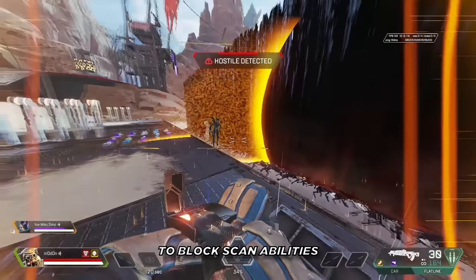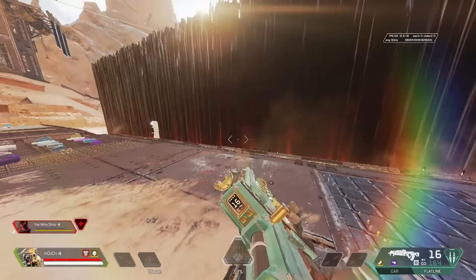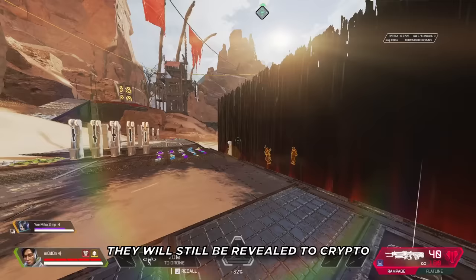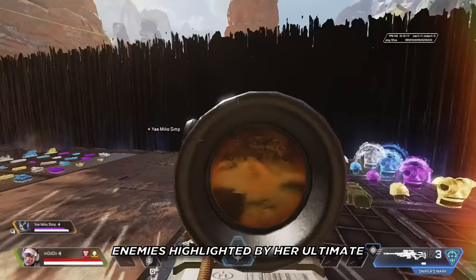Even though dark veil is supposed to block scan abilities, it really doesn't, so don't expect it to give you cover against everyone and everything. The wall blocks Bloodhound's scanning ability, but if a person is scanned beforehand, they will still be revealed after going behind the wall. As for Crypto's drone, if the wall is blocking the drone's view of the target, it won't be revealed. But if the drone can see the target, they will still be revealed to Crypto and their teammates through the dark veil.